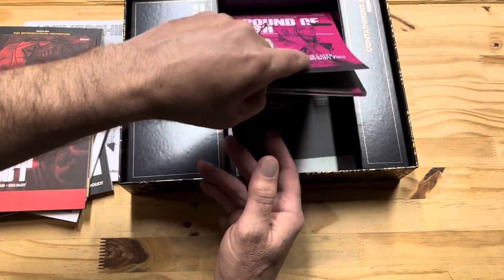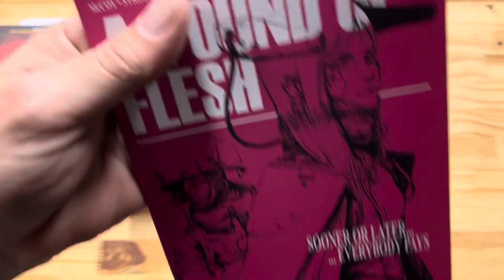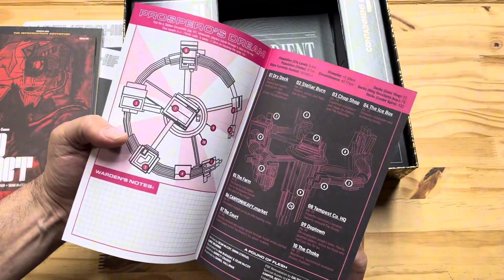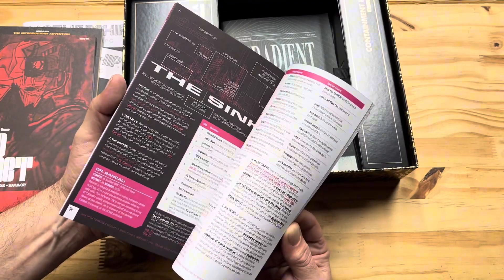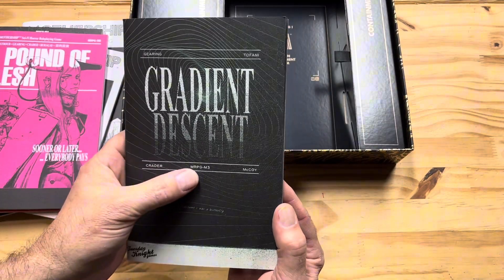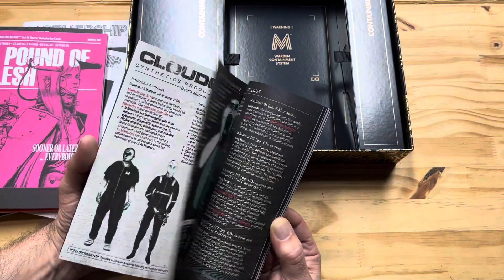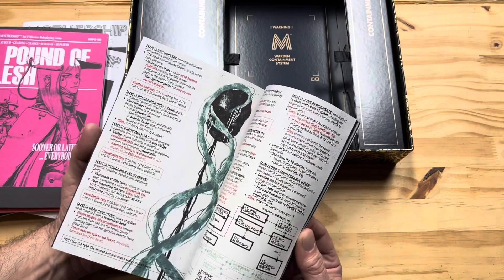A Pound of Flesh by Tuesday Night Games — McCoy, Stroud, Gearing, Crater, and Berge. There's also some text in an Asian language I can't read. 'Sooner or later, everybody pays' — A Pound of Flesh. It looks like a space station or dry dock setting. This one's not exactly full color, but it's got pink. Then there's Gradient Descent — another adventure by Tuesday Night Games. It features the Cloudbaint Synthetic Production Facility — I hope that's not the full map, that's crazy. It has a 'Ghost in the Machine' theme; I bet this is a really scary adventure — it just has a scary look to it.